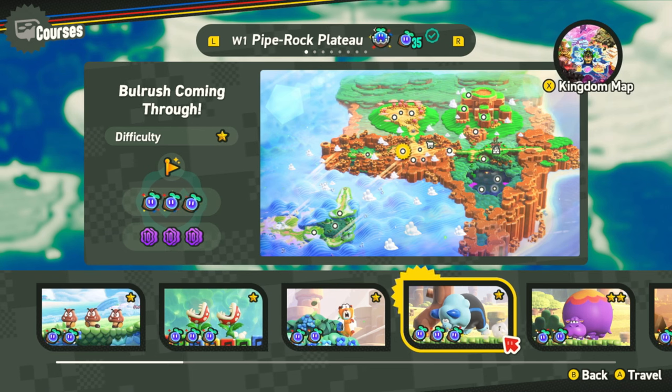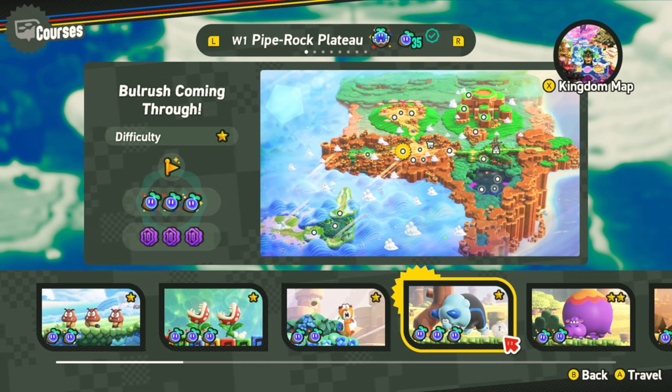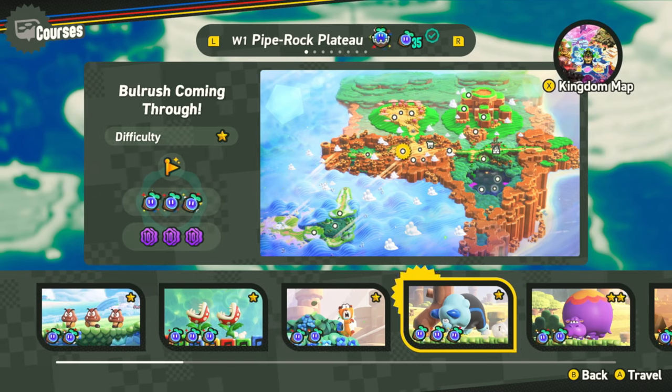So again, if you see a green checkmark, it means the level's done. There's nothing else that you need to worry about in that level and you can just go and move on to the next one, as you try and potentially go for a 100% run like I am.